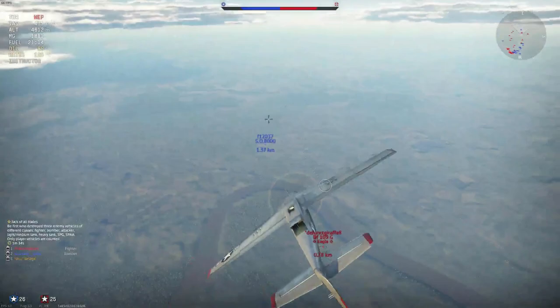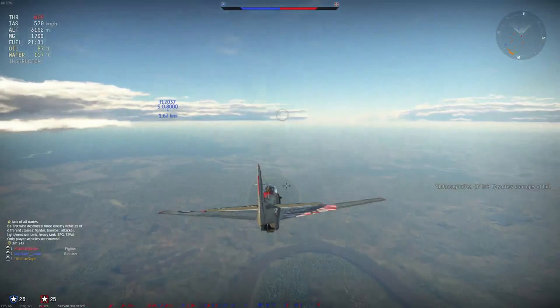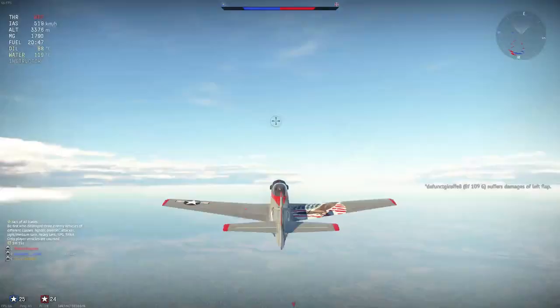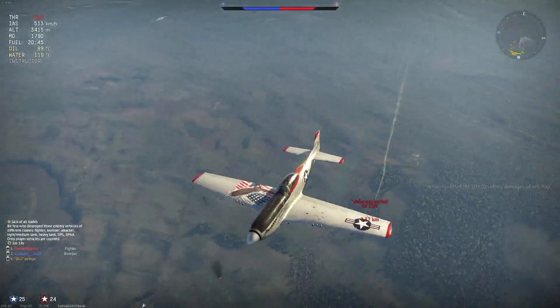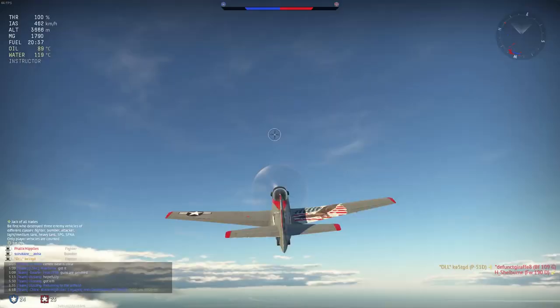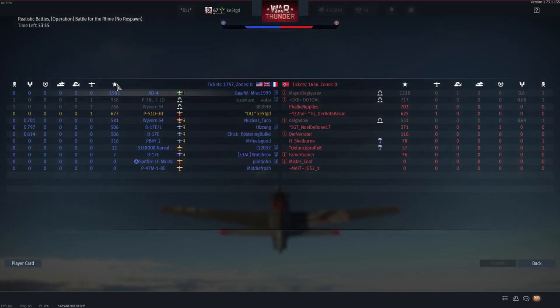Don't be afraid to use flaps. Got him — don't risk it, pull out. He's on fire, easier kill, especially with no one else in the area. Even if he survives, that's a critical hit — still a lot of points.